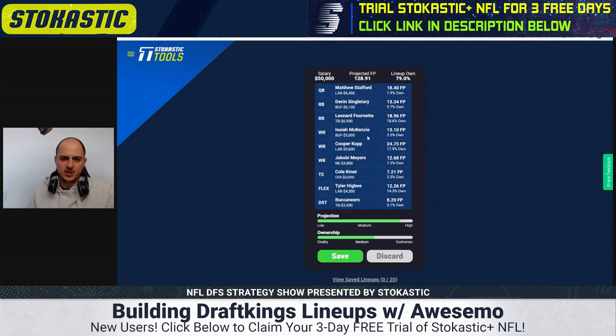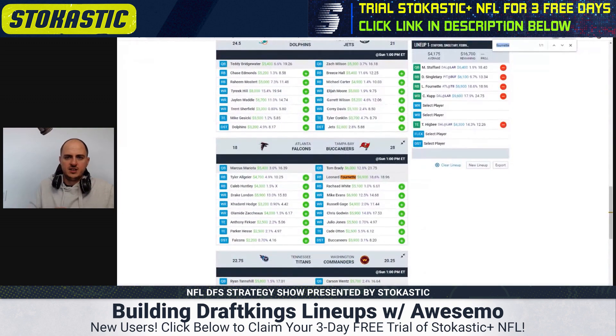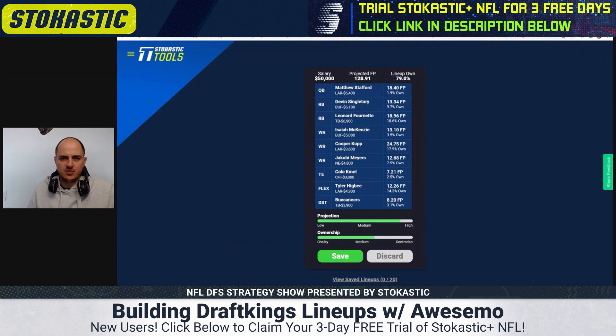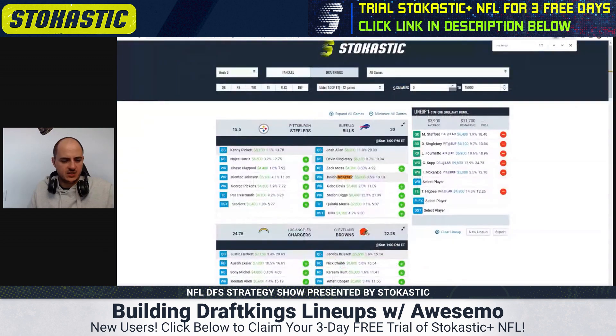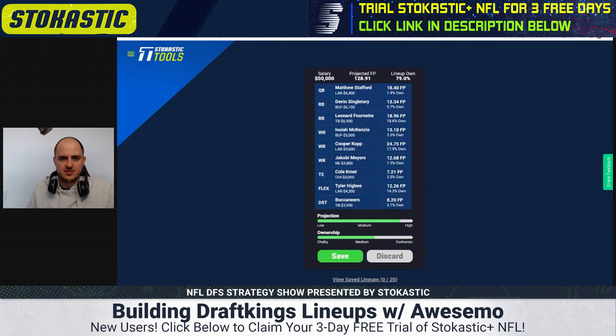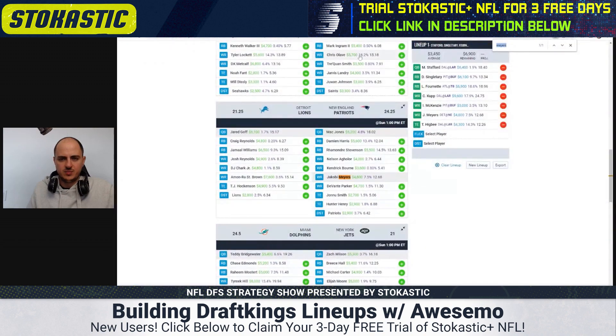McKenzie is a little risky because we've got McKenzie plus Singletary. We have to worry that in a universe where these two guys go off for Josh Allen, we might regret not having him instead of Stafford. Myers is a good play if he does suit up this week.